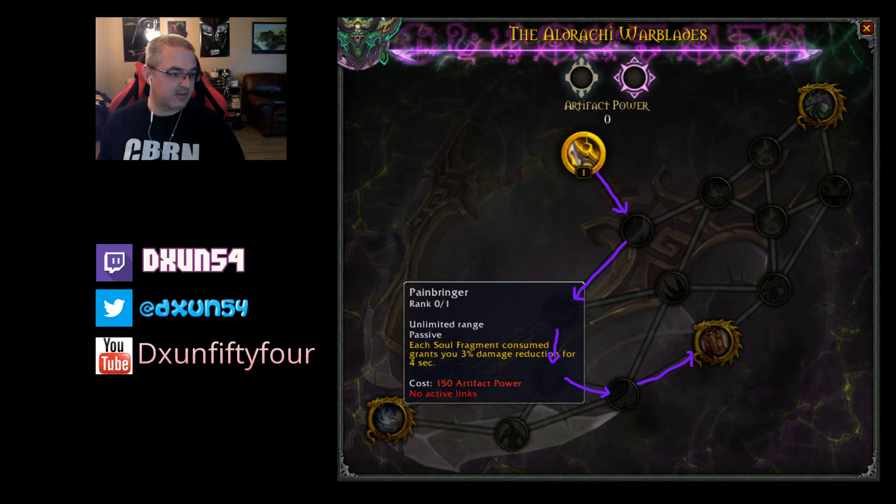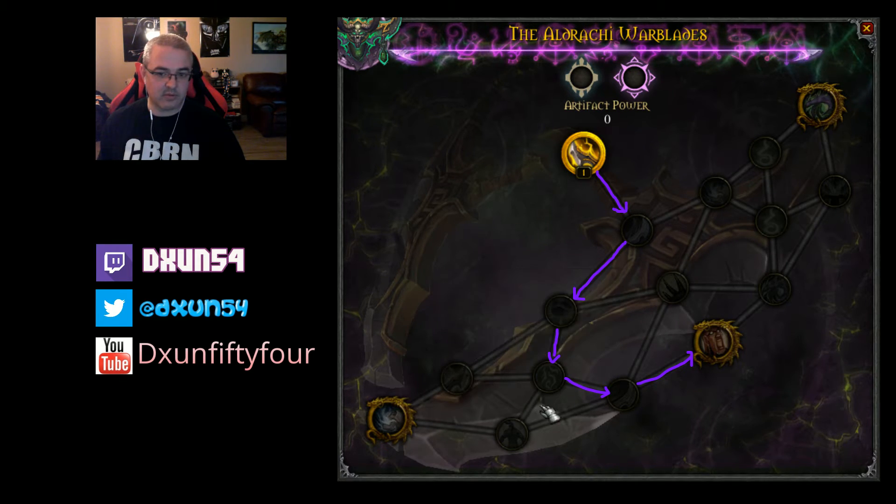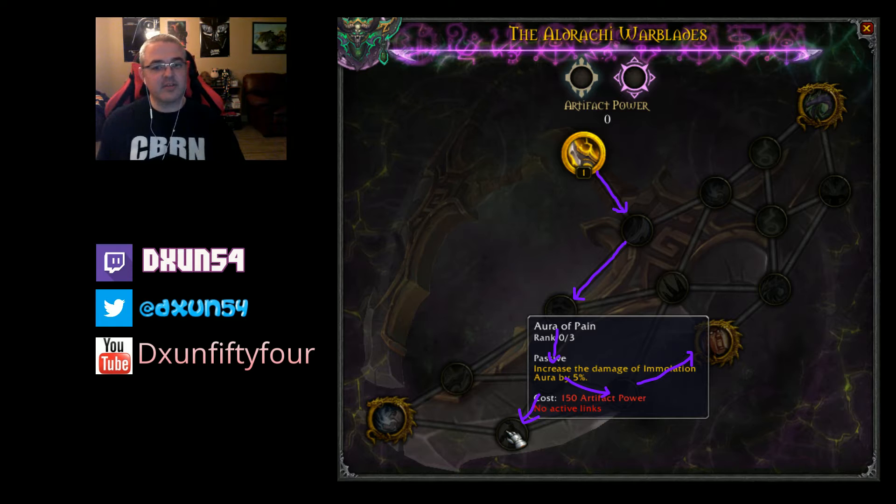The next move is to pick up Aura of Pain, which increases the damage of Immolation Aura by 5% — three ranks again. So more fire damage, which means more healing back to you. This is basically the core setup I would start with.